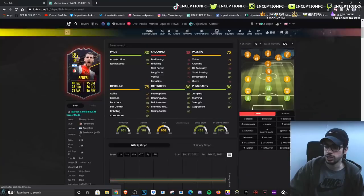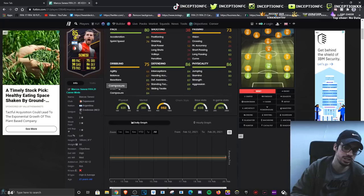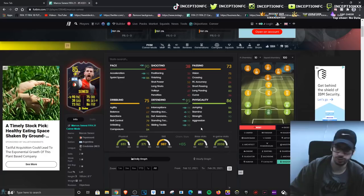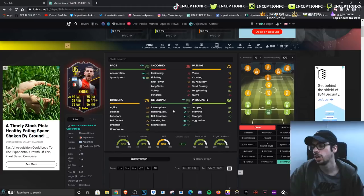His body type is high and average, which is a good body type for someone playing center back. However, he does have 66 agility with 67 balance and 74 dribbling, which you will notice in game. With a shadow chemistry style on this card, we're boosting his defense to essentially be perfect while also giving him 95 acceleration and 86 sprint speed, plus 90 strength, 83 aggression, 80 stamina, and 86 jumping.